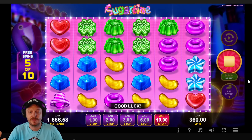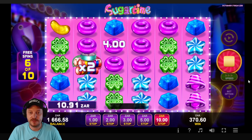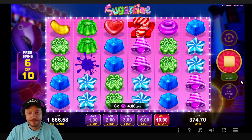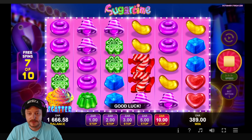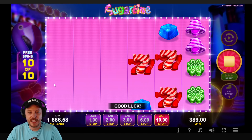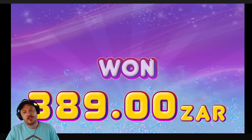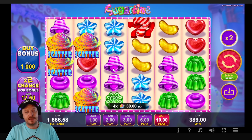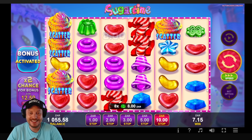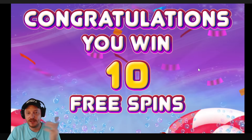115 rand on that one. I do like the little multis they drop in — it reminds me a lot of Sweet Bonanza. This is probably just a Sweet Bonanza knockoff. Two times — not excited. Drop another one... six times on the second last spin. Fifty times on the last one — no man, that was terrible. We only won 389 rand. Sugar Time giving me diabetes.